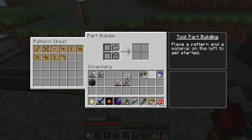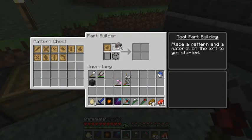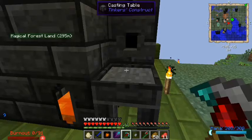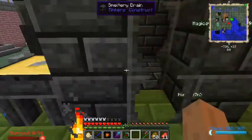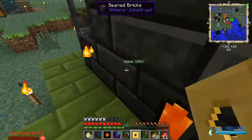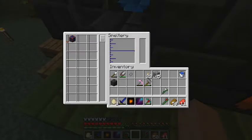Now I've got the shovel head pattern. I'm going to come over to the part builder and make a stone shovel head - there it is. Once the aluminum brass has melted down - and it looks like it has - I'm going to place the shovel head into the table and pour aluminum brass over it. Let's see if the thing is empty now - yes it is. Now we've got ourselves a shovel head cast.